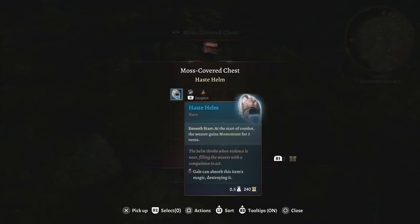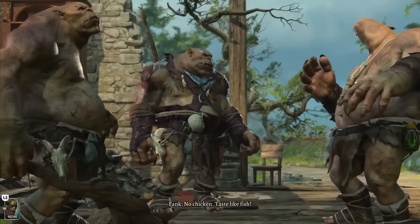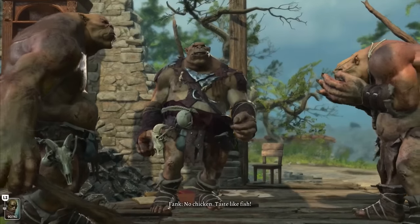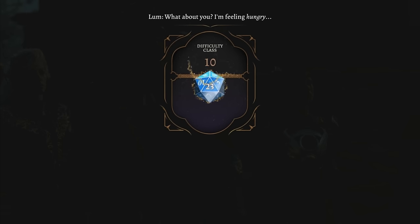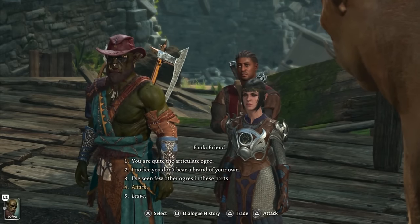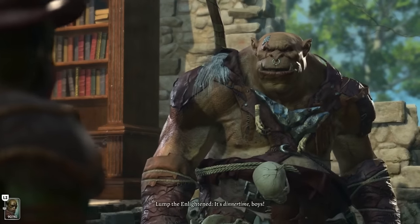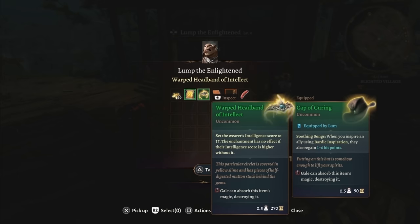In the middle of the Blighted Village is a chest containing the Haste Helm. Near that are three ogres. One of them is wearing the Headband of Intellect and he's kind of a talker because of it. You can choose to manipulate these guys into working for you, but I do not recommend it — I personally found a glitch where I was not able to get the reward after summoning him using the war horn. Just take these guys out and take the Headband of Intellect.